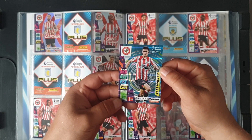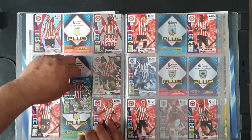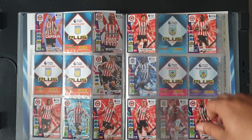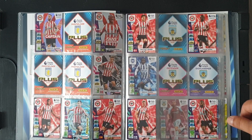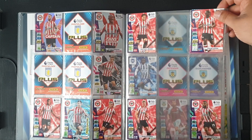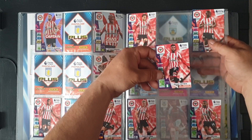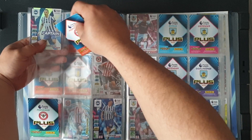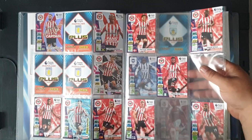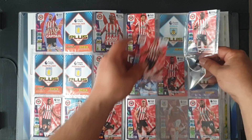Number 52 — we have Zanka at number 52. Past master Christian Norgaard at 53 can go in there. Sergi Canos a duplicate. Number 59 Frank Onieka in the middle here. And we've got the captain Lewis. Vitali Janelt at 60, right next to him.